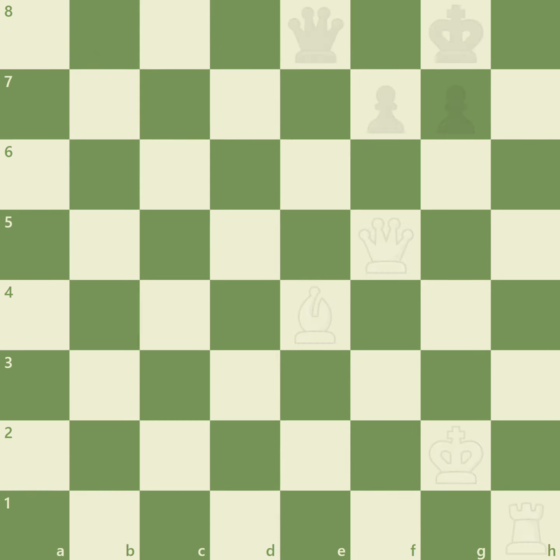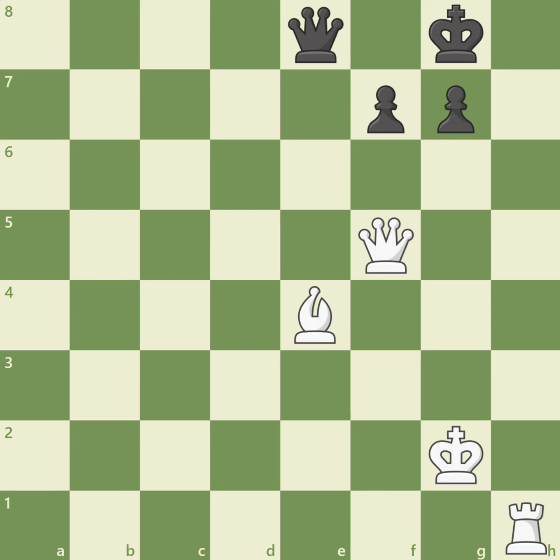Let's take a look at some examples. In this position, white could play queen to h7 check, but then black's king on g8 escapes to the f8 square. If only black's king were on h8, then queen h7 would be checkmate.